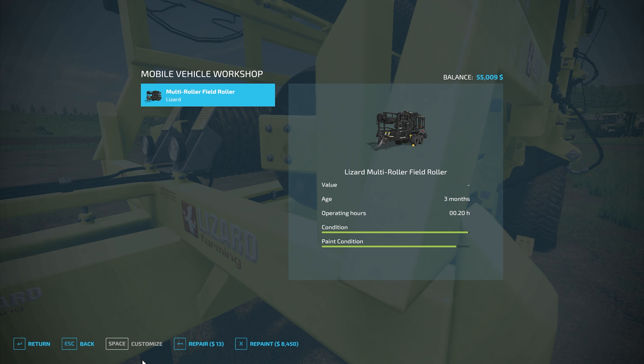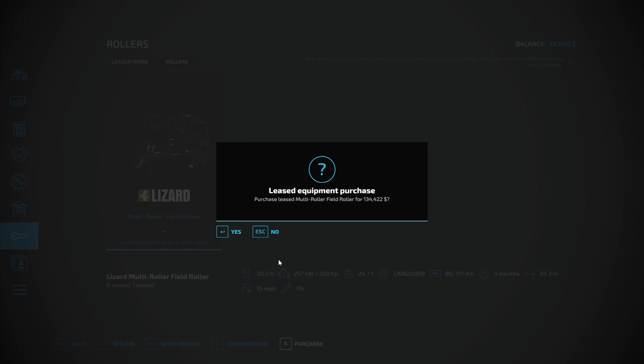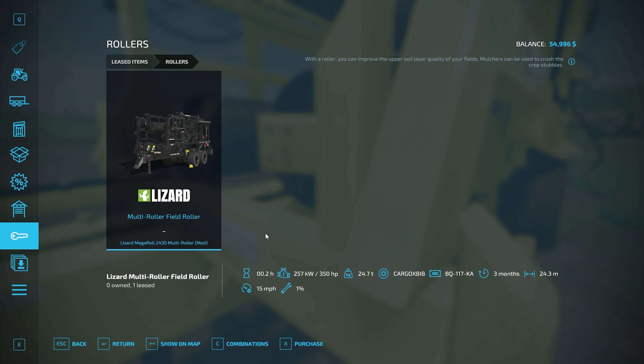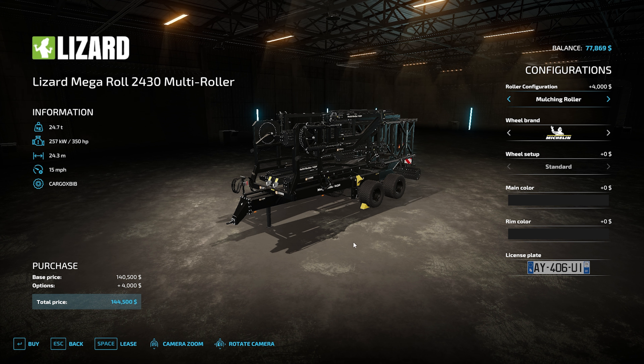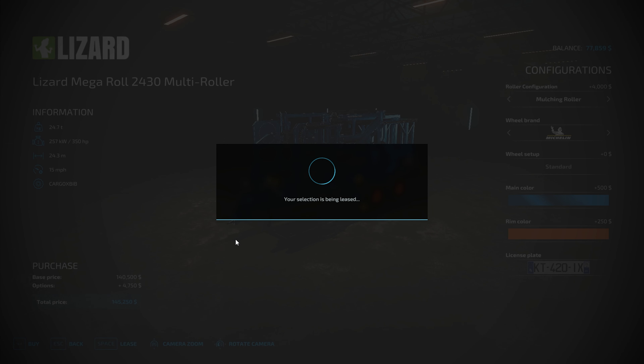It'd be nice if I could buy it, but I don't think I can - it gives me the option to return it right there. Let's see how much it costs to buy it. $134,000 to buy it - so that's not happening. Let's go ahead and get it returned, and then I'll get me a mulch roller that will work great on this grass field. There's a mulch rolling bonus - just a very small bonus associated with that grass. I'm going to go ahead and roll it anyways, might as well get just a little bit more percentage. So this mulch roller right here will allow you to get it. Let's lease that for $7,400.